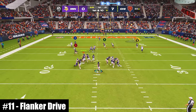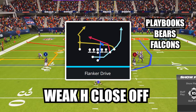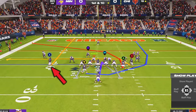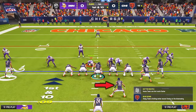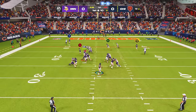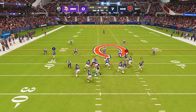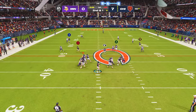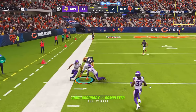At number 11, this play is guaranteed to catch your opponents by surprise. The play is Flanker Drive in the new formation Weak H Close Off. The only adjustment is to put your solo receiver on a streak. When you press the hike button, your fullback will go in auto motion across the formation. Once the ball is snapped, he'll go out on a wheel route that completely torches man coverage. Against zone coverage, just read the high-low of the drag underneath or the crosser over the top, which should be wide open with the streak clearing space.